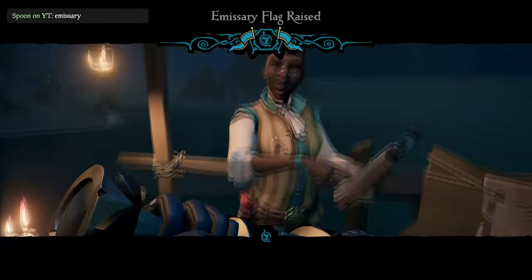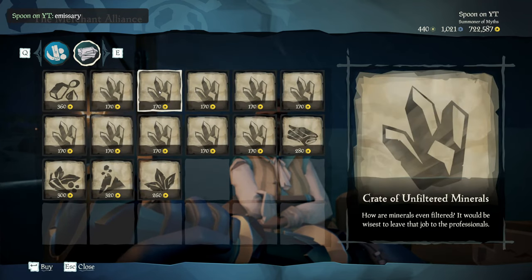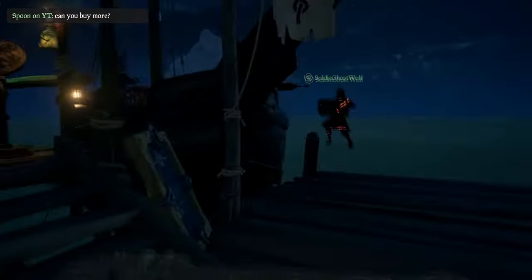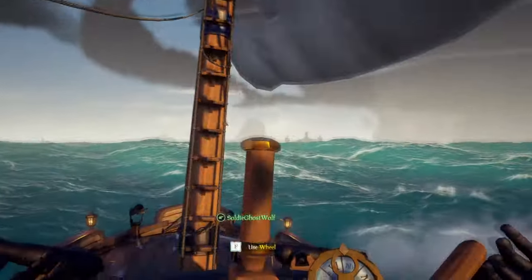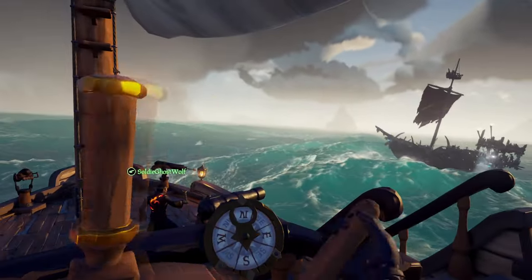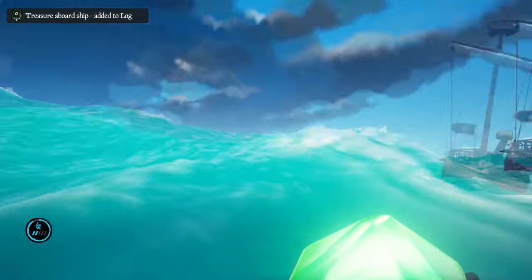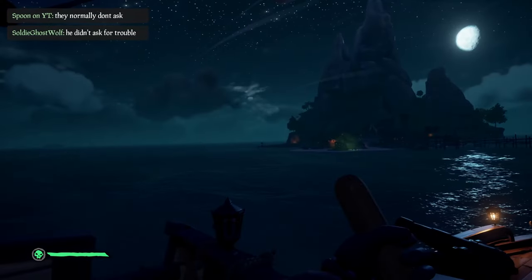At Sanctuary Outpost we raised the emissary flag once again and bought out the stock of unfiltered minerals. We spotted a skeleton sloop off in the distance and quickly sunk it, rewarding us with a cheeky grade 3 emissary immediately — meaning our goods were going to sell for a lot more when we got to our destination. And that they did, arriving at Plunder Outpost where we received a tidy profit from the flag.